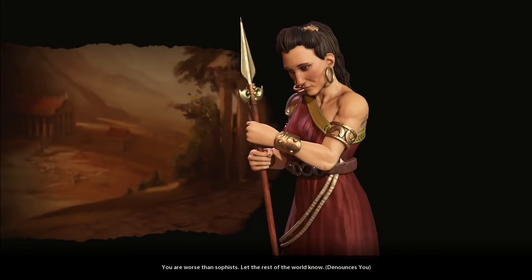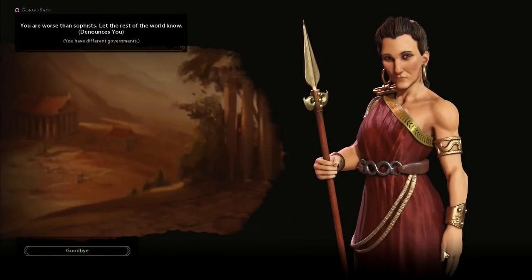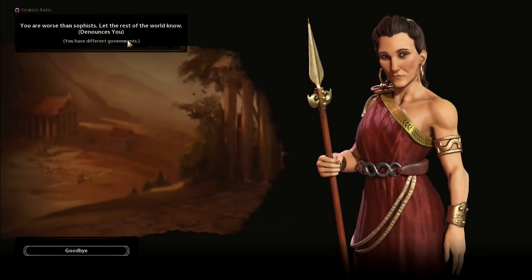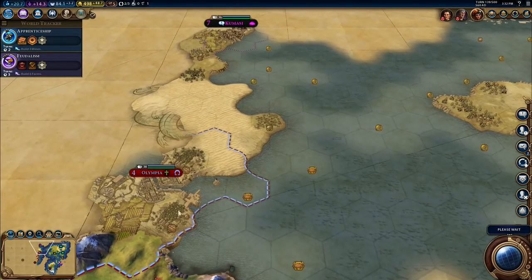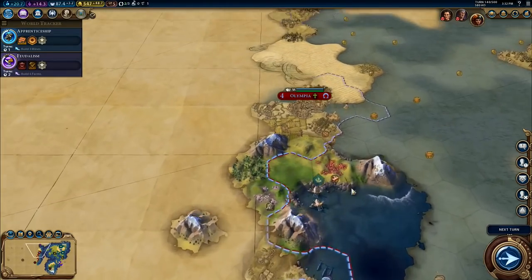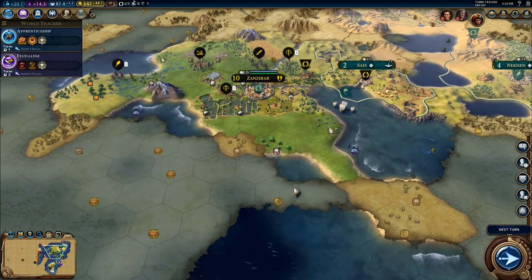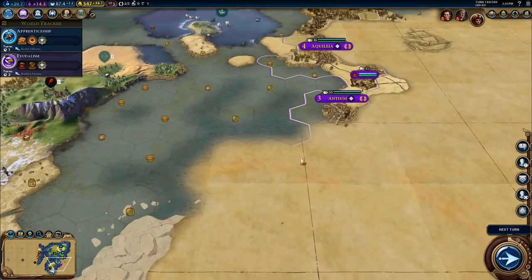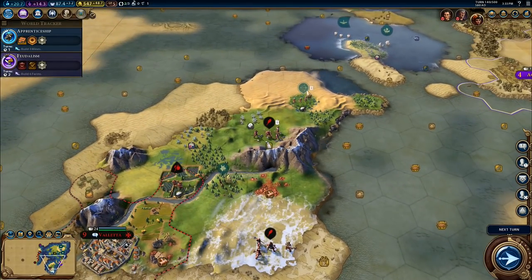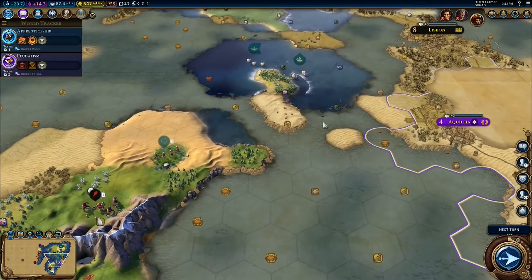That's everything done for a minute. Fantastic. You are worse than sophists — you have different governments. They don't like me because I'm different. I'm a very different sort of person. These guys here don't like me because I'm not attacking enough, I'm not aggressive enough. Nobody seems to like me — I'm very unpopular. Not quite sure why I'm so unpopular, but I am.